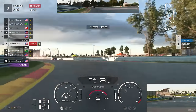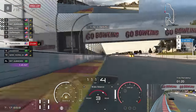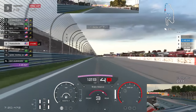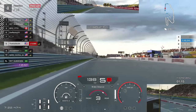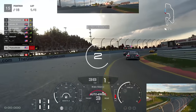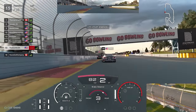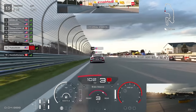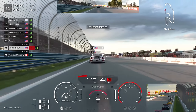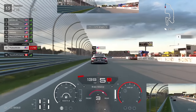On the final lap - P8 - a pretty interesting race. Absolute chaos on this first attempt from the back of the grid, but fun at the same time. We're going to go again from the back of the grid and see if we can get a little bit further up the field with a slightly cleaner race. That was the first attempt - let's see if the second attempt is any cleaner.